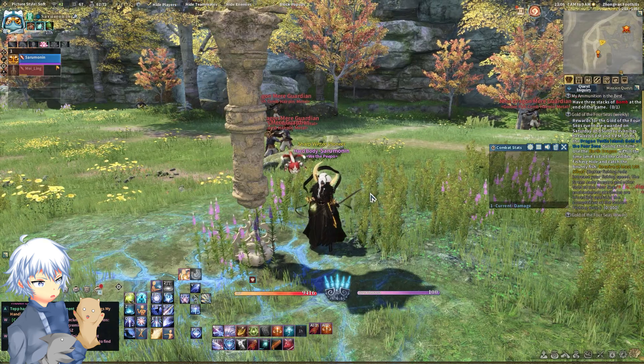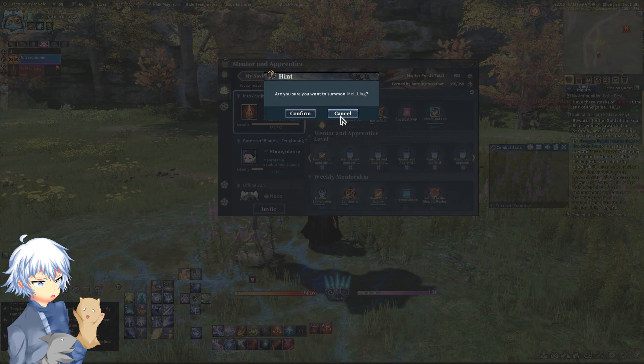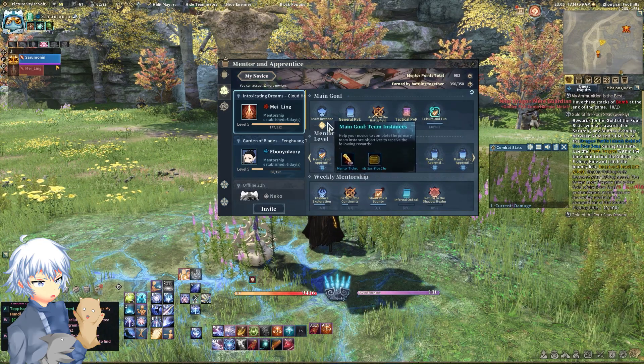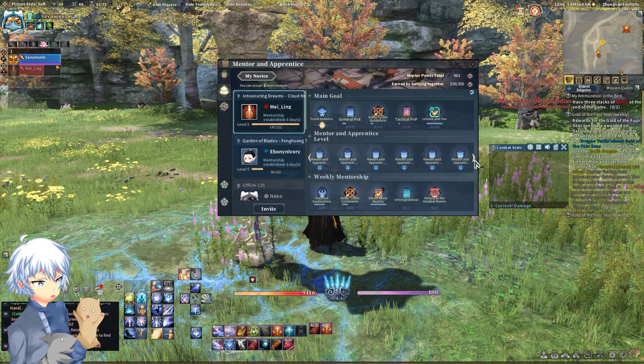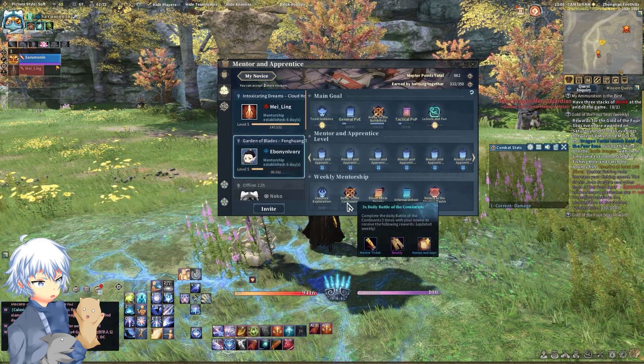Number 5: The Mentor System. You may have heard of the Mentor and Apprentice system, but if you head on over to it with Ctrl-O, or just normally, you can quickly get some fantastic rewards simply by partying up with your Mentor or Apprentice. Make sure to check that out because you're limited to it once a week.